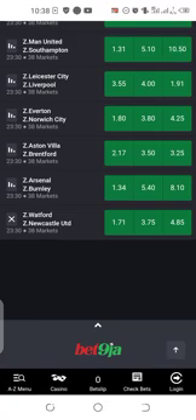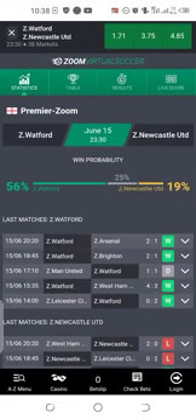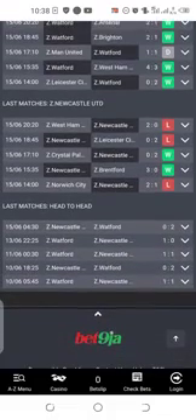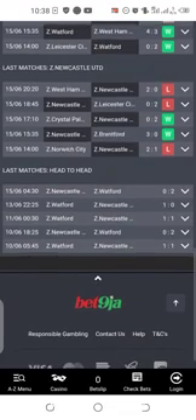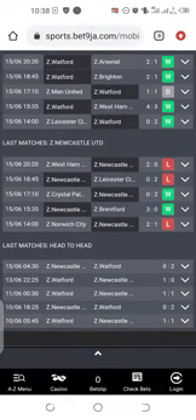First of all, you open their table from their statistics. You have to see their statistics like this. This is where you see their last match. You can see the one that wins - Watford is home and Watford won them. When Watford was home, Watford win them too. Then the second one again is draw, Watford win again, and the last one is draw, which shows you that Watford is stronger than Newcastle.